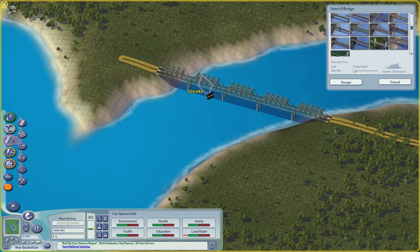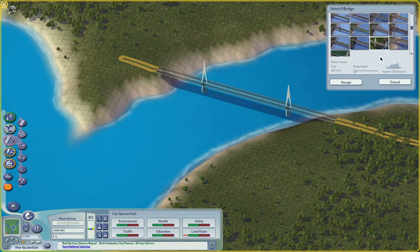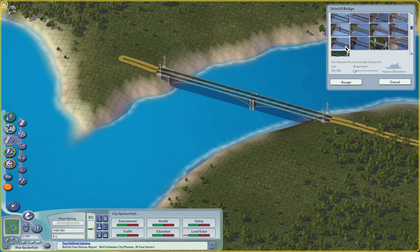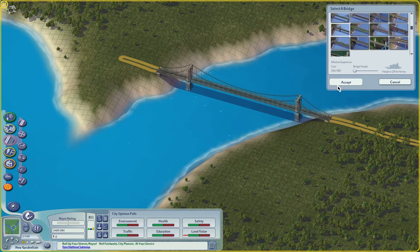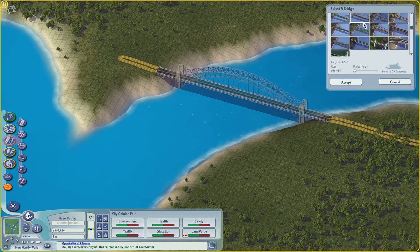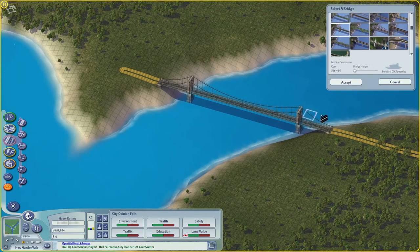Maybe somewhere in between this bridge and that one. This one says you better not swerve, otherwise your butt's going in the river. I was always a fan of the long steel arches. I think we're going to go with this bridge — I am liking this bridge. Ferries can go under. I'm not sure if we're going to have any ferries in our city, but we'll use this one.